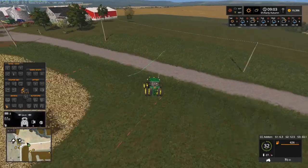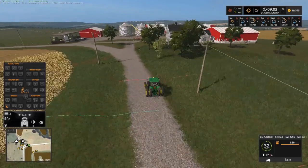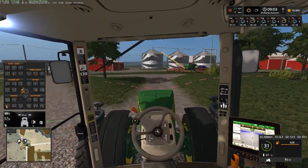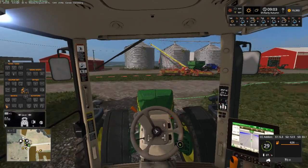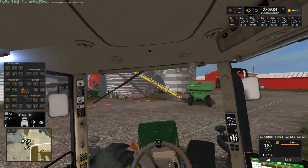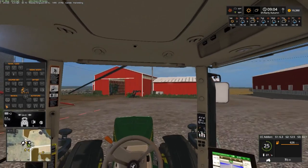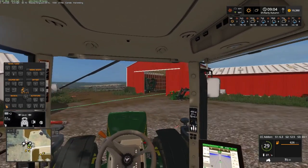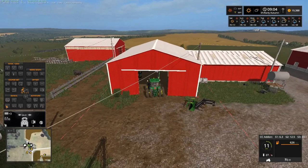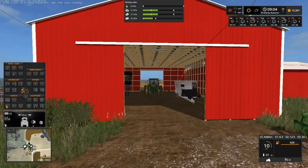Welcome to Farming Simulator 17 here on No Creek Farms. We're going to go get the disc set up. We got the auger wagon set up and the gravity wagon, but they won't be used for a while — just getting them ready in between combine dumps.